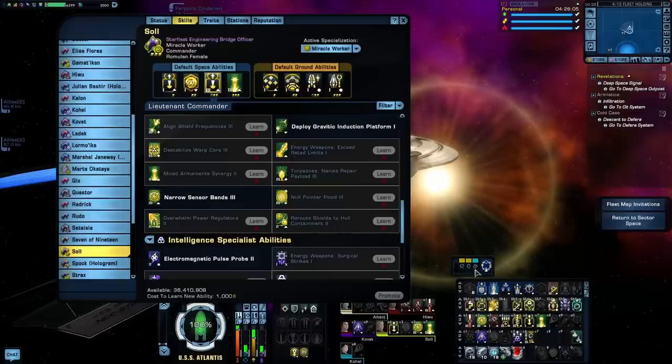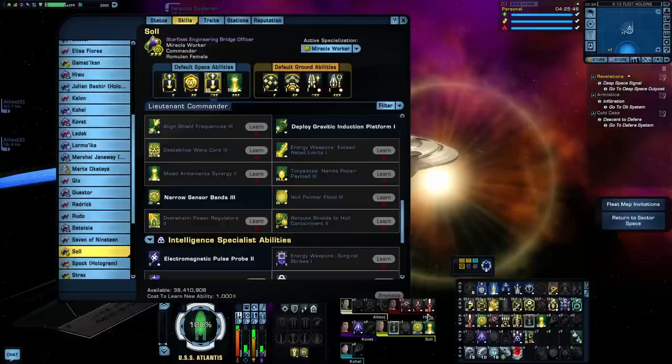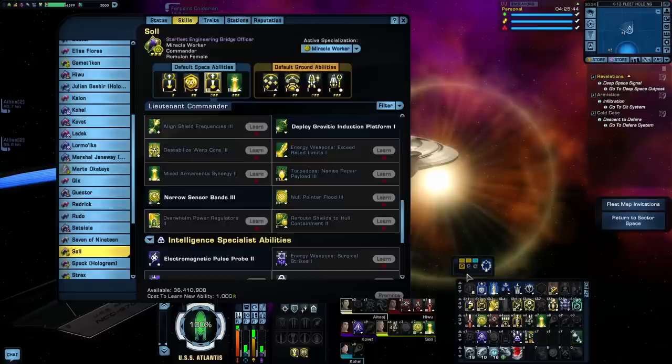Full Miracle Worker ships also come with the Innovation Ship mechanic. Despite how much I like the seating, the Miracle Worker specialization mechanic is actually one of my least favorites, and that's because it's entirely designed around RNG. The mechanic itself kind of works like Simon Says. You'll get three symbols — Tactical, Engineering, or Science — and you'll have to activate Bridge Officer abilities of those specific types before the effect will activate. But the effect that will be queued up will be entirely random.